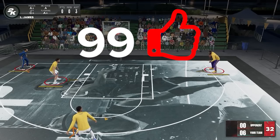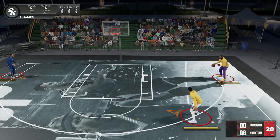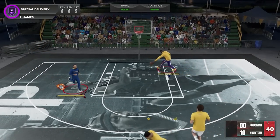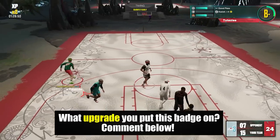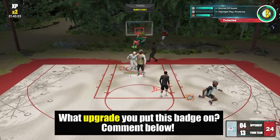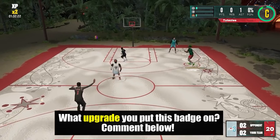For the next function — the shot boost when a shot comes off a flashy pass — I wasn't able to get hard stats, but my assumption is that the boost won't be that significant, for the same reason: the badge is already doing a lot of things. I also assume the boost will be a lot less than Dimer, since that's Dimer's only job, while this is just one of many things Special Delivery does. By the way, Special Delivery and Dimer boosts do not stack.